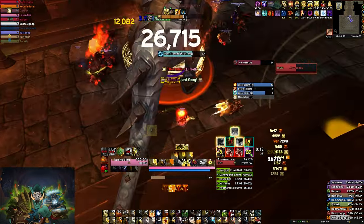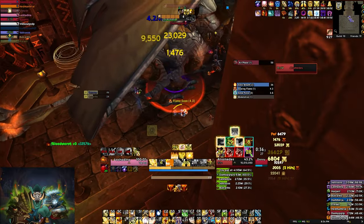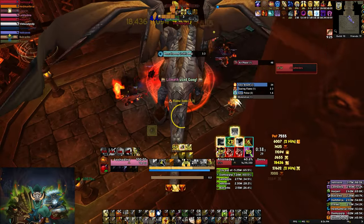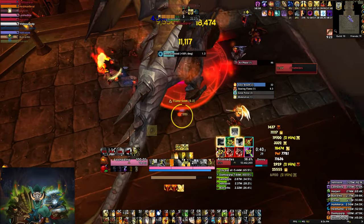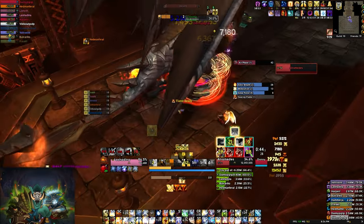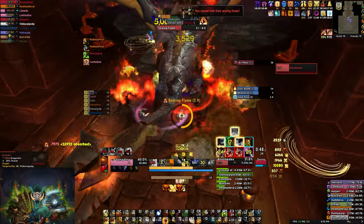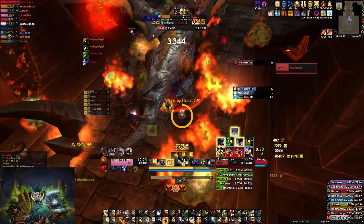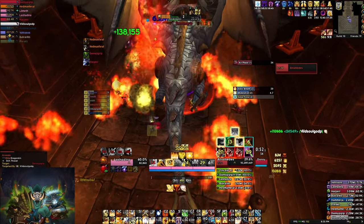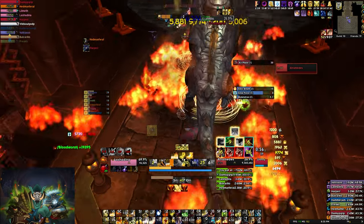During that phase use Divine Intervention, Divine Hymn, Tranquility, Rallying Cry — anything you have. Keep people topped during Flames and heal those who are low from Modulation. Use abilities like Anti-Magic Shell if you have it, Anti-Magic Zone, Lay on Hands, and just top people off. The boss will easily die as long as you keep people alive. Preferably, if a caster gets targeted just wipe and redo it, because if a melee gets it the kill time is much faster.